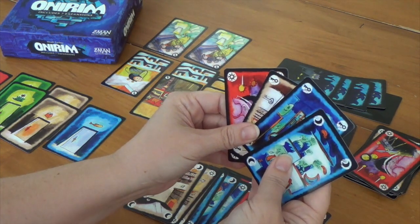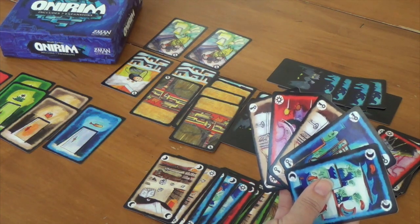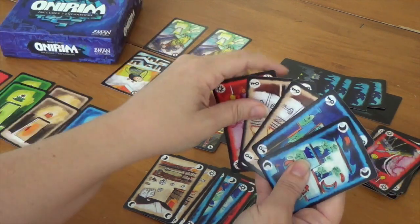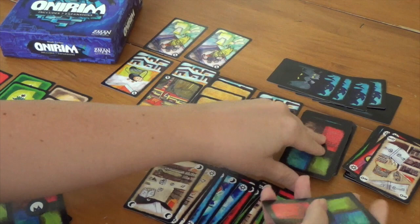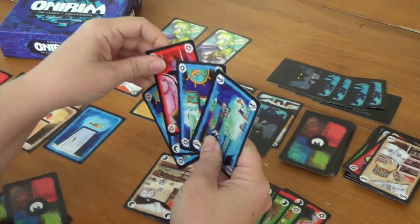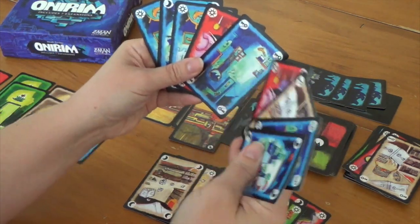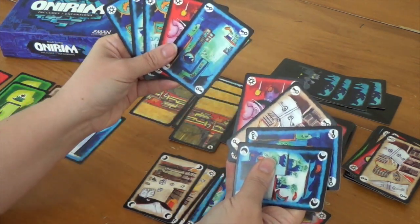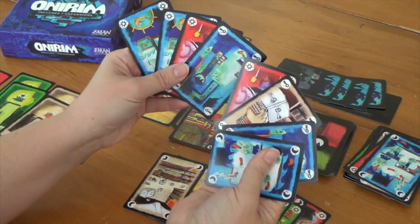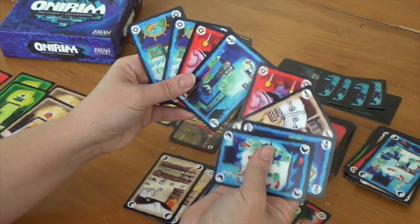We've got plenty of keys — so many keys it's not even funny. Let's just prophecy. One, two, three, four, five — look at all those blues! And a red. I want them all, so I have to discard one. Let's discard the blue moon since I'm carrying one in my hand. I definitely need the blue key and the red.